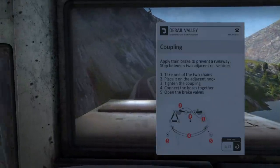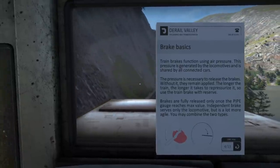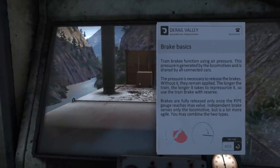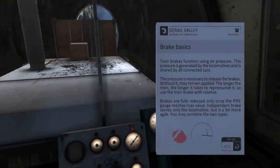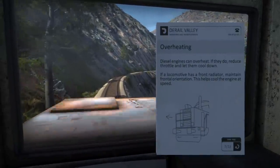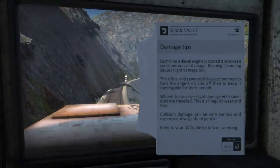Let's read up on some train stuff — uncoupling, decoupling, fuel conservation. Throttle should only be applied when accelerating or maintaining speed on an uphill grade. Brake basics: the pipe pressure releases the brakes, so when there's no pressure in the pipe the brakes clamp. That's what causes it to take a while to release the brakes, but brakes apply really fast as soon as you close the valve. Engine overheating — maintain frontal orientation, it literally says that right here.